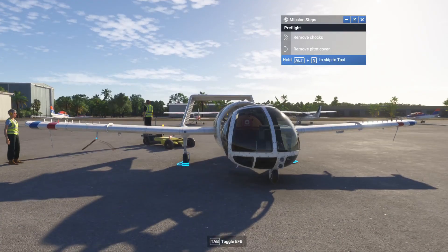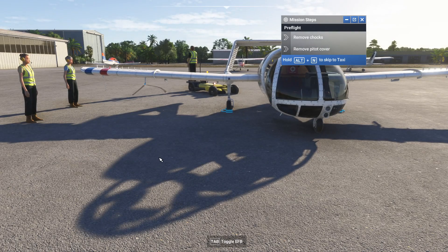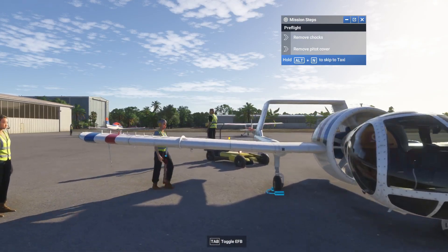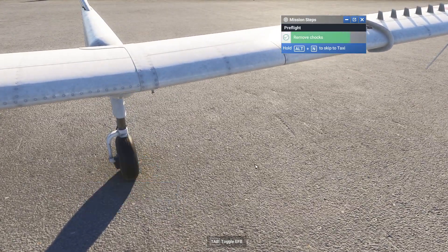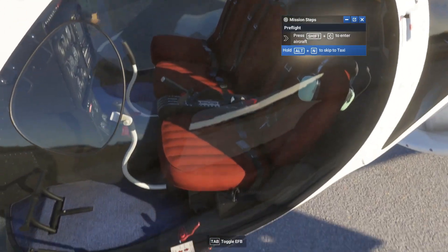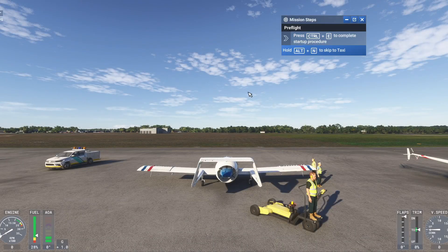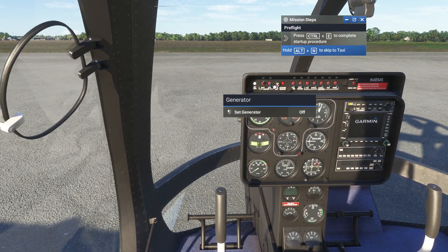This is my avatar — I hope you like him. What we need to do is make our way to the aircraft. Chocks are removed, so I can go ahead and enter the aircraft. You either press the door handle or you can press Shift and C to get in.